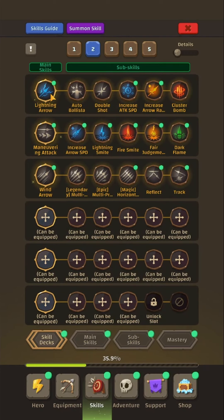Starting with Lightning Arrow as your main skill. Then you go with Auto Ballista and Double Shot, which allows you to cast two ballistas at once. We increase attack speed for the obvious reason of getting it cast as much as possible. Increasing arrow range so you can start hitting monsters beyond where you can see them on the map. Cluster Bomb from the fire skill tree is one of those great additional damage dealers. Then we're using Maneuvering Attack for better mobility across the map, increasing arrow speed.